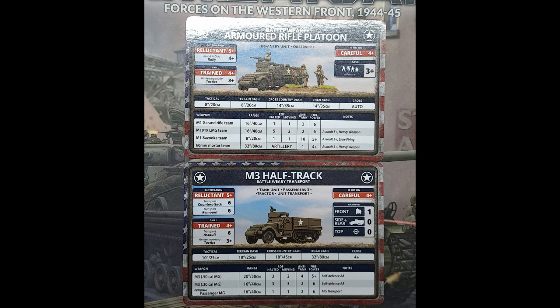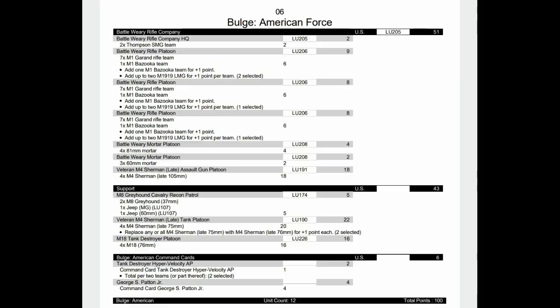Being mounted up they can cover a lot of space in no time. Moving on to the Battle Weary Rifle Company - these have a four-plus rally. We've got three short platoons packed with extra bazookas and LMGs to help them out, mortars, assault gun platoons to soften up dug-in infantry, plus our standard recon and veteran Shermans and M18s in reserve, again with George S. Patton Jr. Bear in mind there are a lot of command cards that affect the Battle Weary rifle platoon.